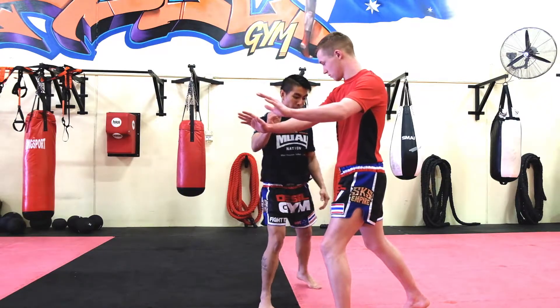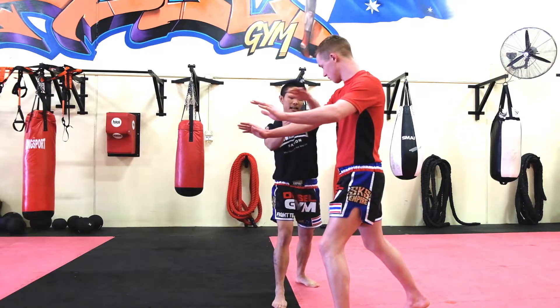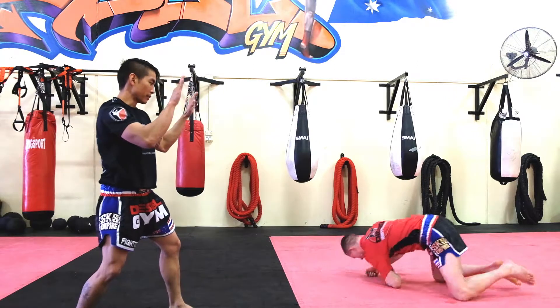I want to line myself up on the side, throw one of my Muay Thai kicks, adding a hand across his chest, take it to the floor, then step back into my passive stance.